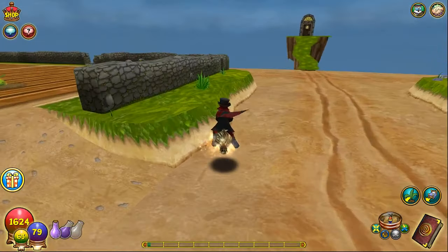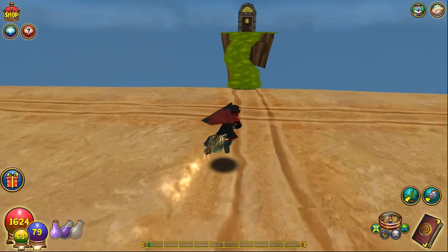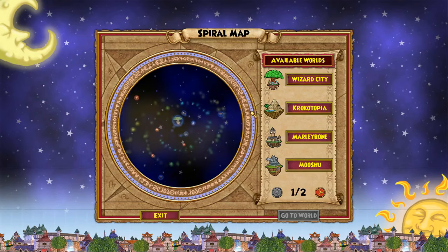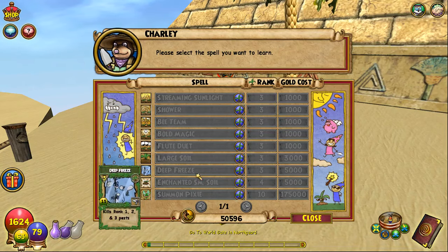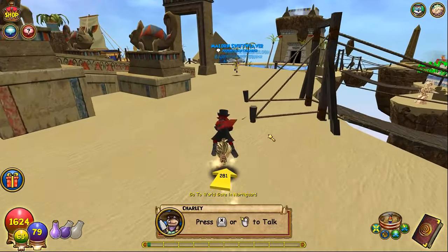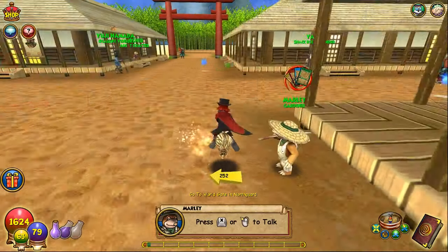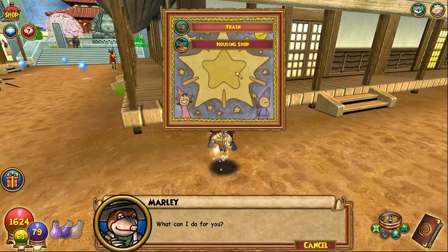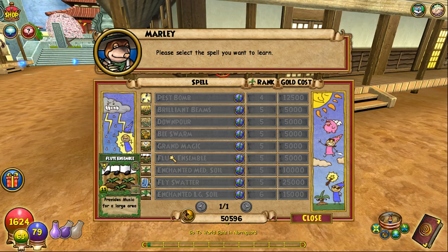You'll still need to buy some spells, so I'll show you where to buy those things. These will be the spells you need in order to access and tend to couch potatoes and plant a plot of 60 or whatever. Large soil can be purchased from Charlie, but you'll need to go to a different gardener to buy the large area effect spells. The large plot is sold by that guy in Crockotopia.